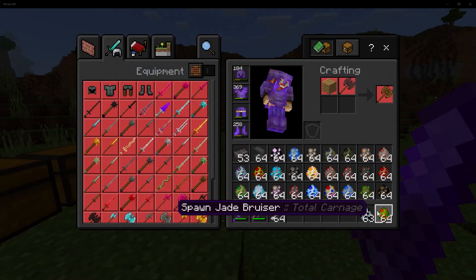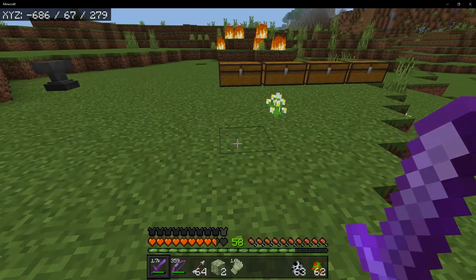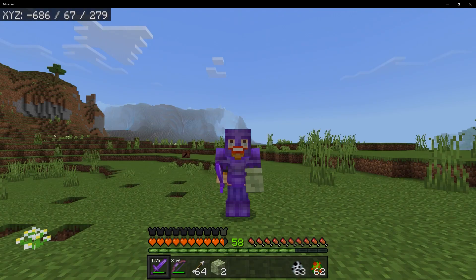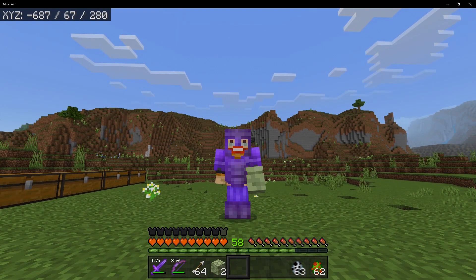Next up is the Jade Bruiser. This mob is pretty quick and he will run after you and basically just punch you. Once you take him out, he will drop some jade, but also has a chance to drop a jade gauntlet. These can be put on your offhand slot — if you wanted something inspired from Minecraft Story Mode, you got it right here.